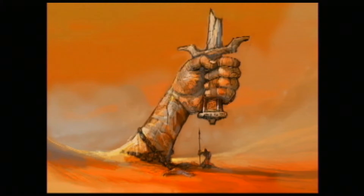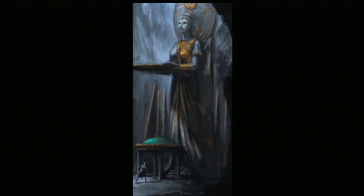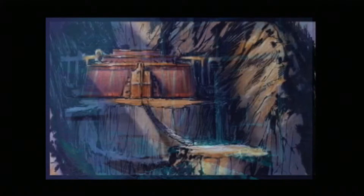With each of the environments, what we tried to do was move you through the world using color to help move the story along and emphasize the emotional impact. But at the same time, if I've just come out of the ocean where I'm battling the hydra — where we've got more greens and blues — I don't want to go into that same color scenario again. It's like if you did the whole game in black and white, you'd get bored with it after a while.